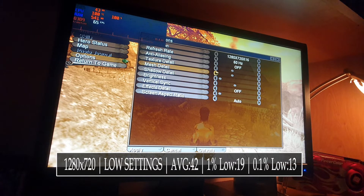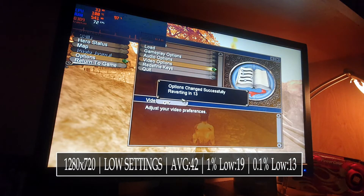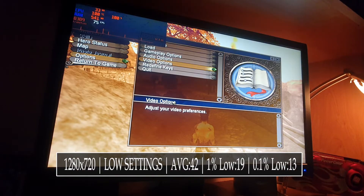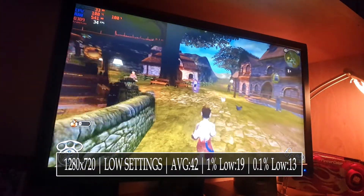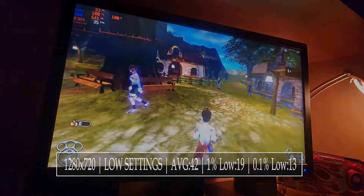Next up we have Fable: The Lost Chapters — a very good-looking but quite demanding game, which shows in the performance figures. So if you want to play it on this card, you need to reduce the settings to the absolute minimum to just get a stable 720p gaming experience. So it's not that bad, but not that great either.